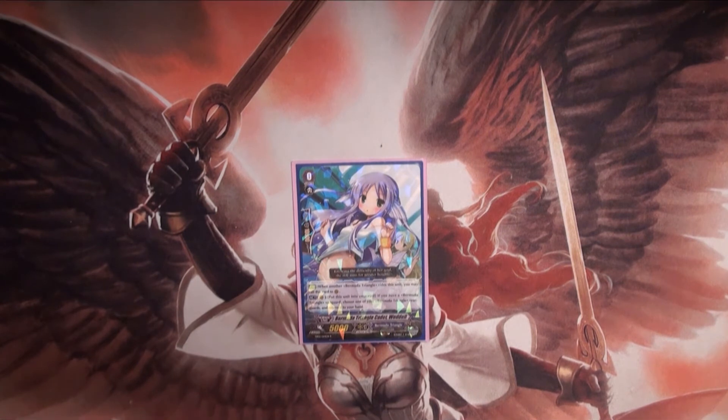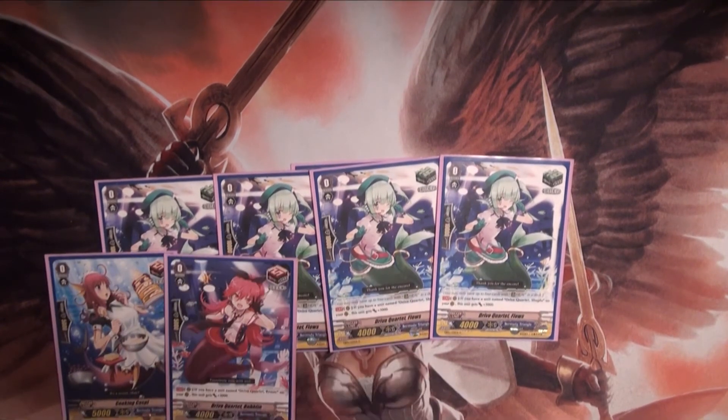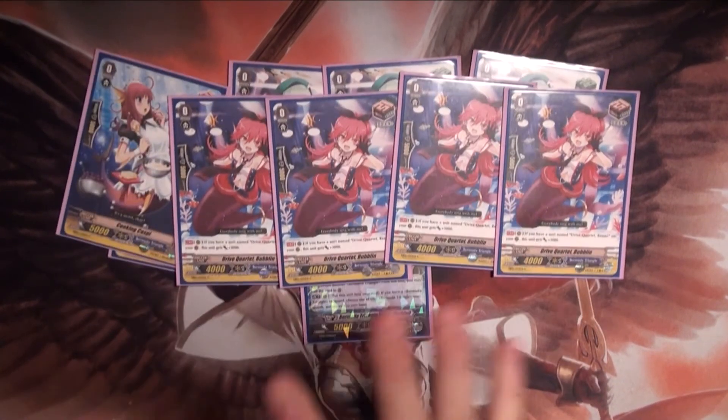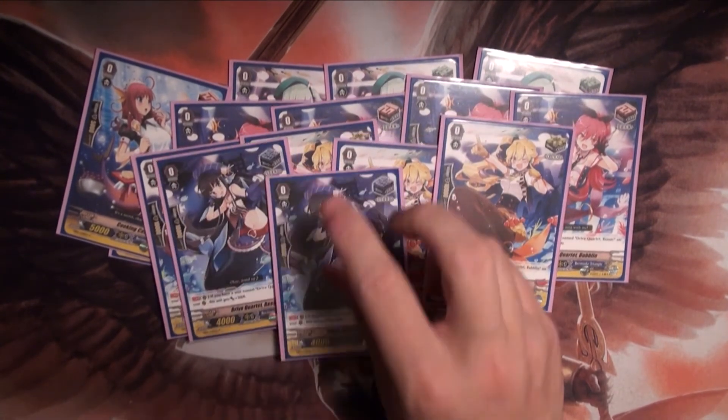Next we have our trigger lineup. The D.Va Quartet — so it's 4 heal. I run 5 draw; I like to get that extra draw trigger in there for a little more draw power. 4 crit, and 3 stands.